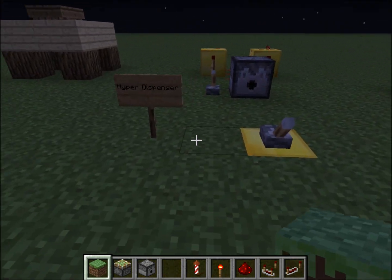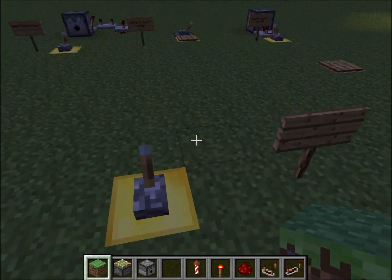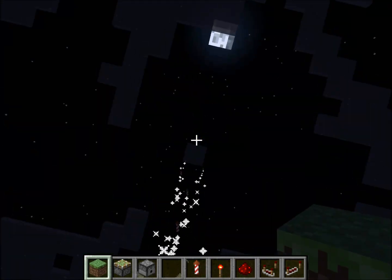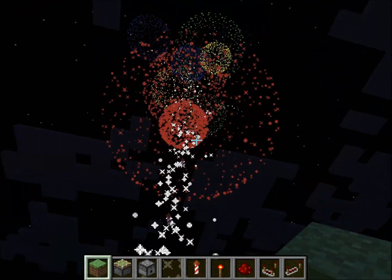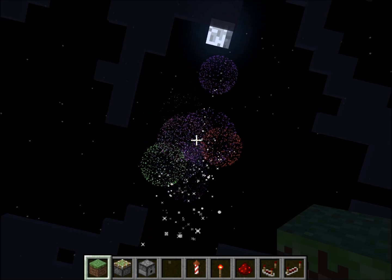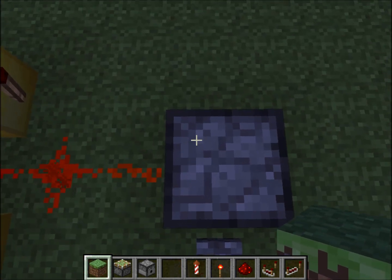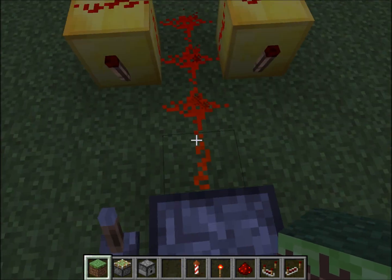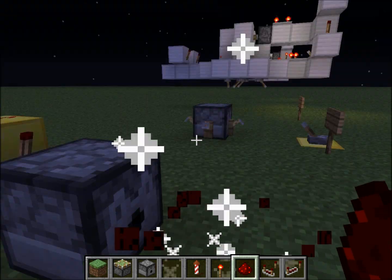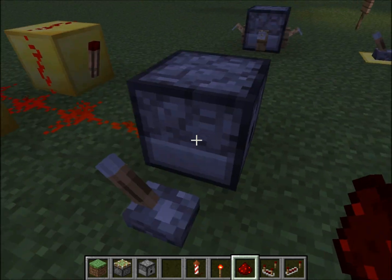Now I have a bunch of rapid-fire dispensers. These are all filled with fireworks and when you turn them on they shoot off. All dispensers, if they're powered and they receive a redstone update, will fire. If you put a piece of redstone in front of it, it fires — so that's what this lever is powering.